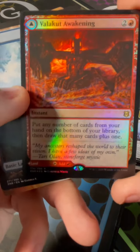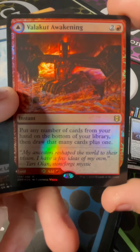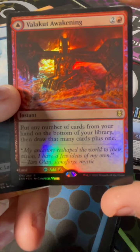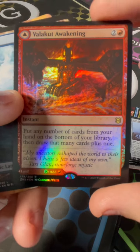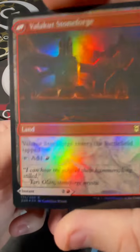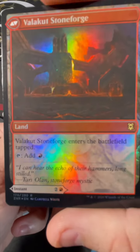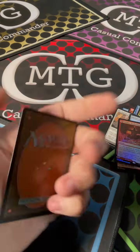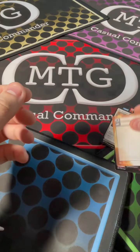Ooh, foil — Valakut Awakening. That's pretty. That is super pretty. Put any number of cards from your hand on the bottom of your library, then draw that many cards plus 1. On the back side here, we've got a land that comes into the battlefield tapped and it taps for a red. We've got an island and one of those villain cards.